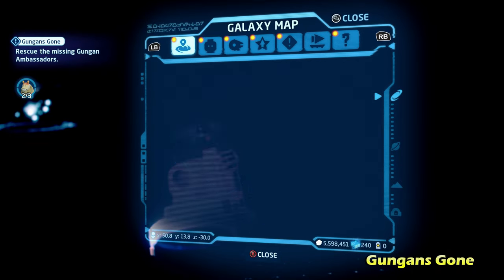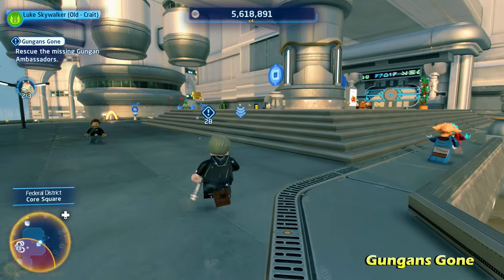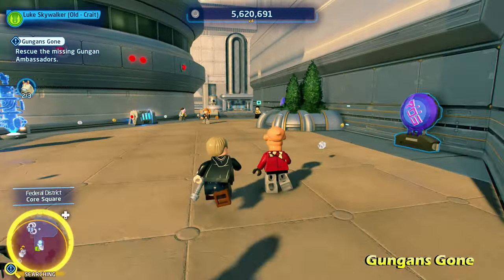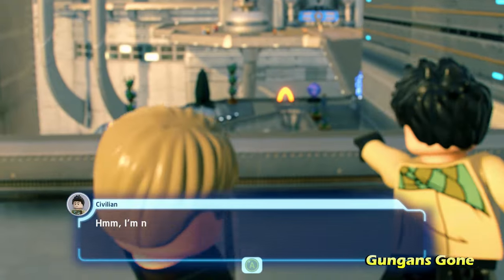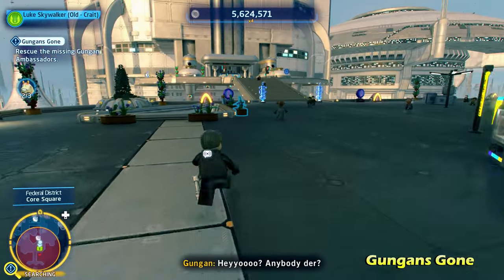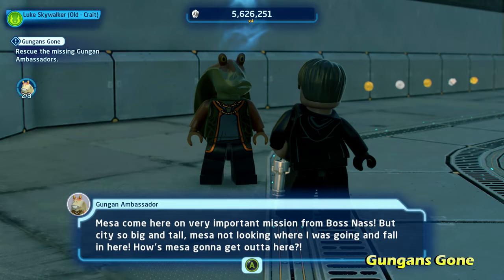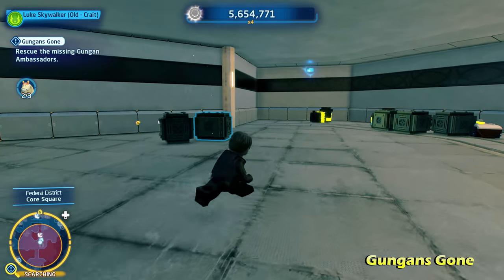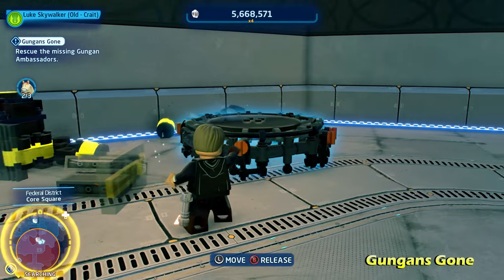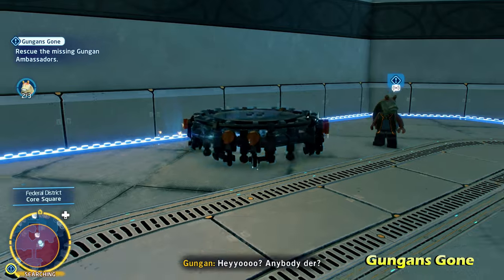Now we just have one more to rescue, here on Coruscant in the Federal District. The marker's going to lead you to this general area — go exactly where I go here. On the right side of this little balcony, there's going to be a character you can talk to. He's going to point you in the right direction. Basically, you have to fall down into this drop, because the Gungan got himself trapped down there. After you talk to him, you'll need to rescue him, so go over to the back wall of this pit area. There's going to be a trampoline — push it or use the force to move it over to where the hole you dropped in is.